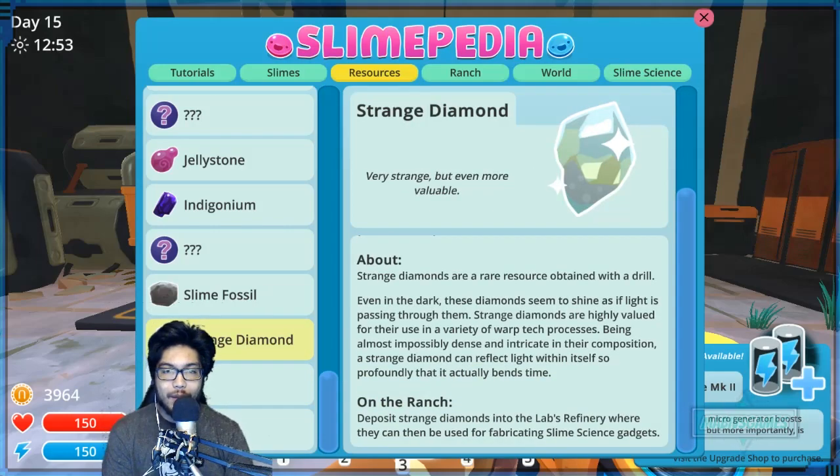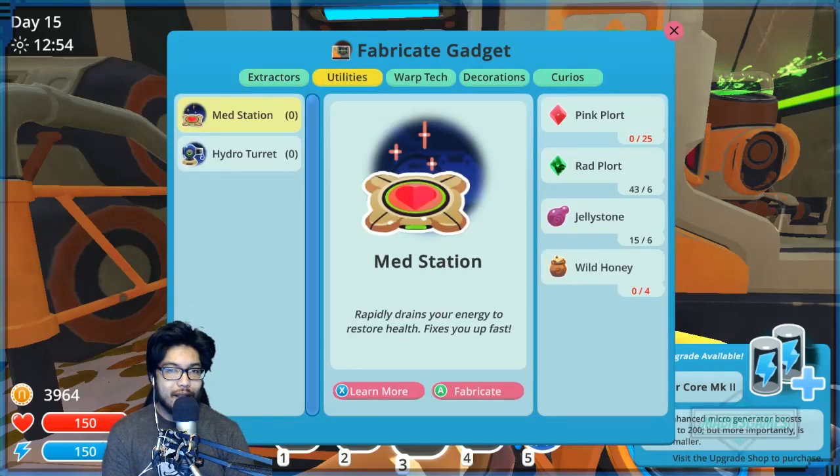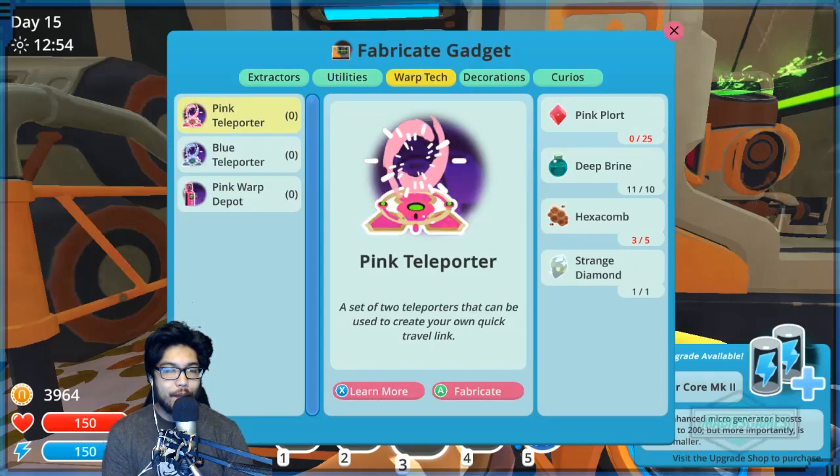Even in the dark, these diamonds seem to shine as if light is passing through them. Strange diamonds are highly valued for use in a variety of warp tech processes. Being almost impossibly dense and intricate in their composition, a strange diamond can reflect light within itself so profoundly that it actually bends time. So I think I can make the warp stuff now!